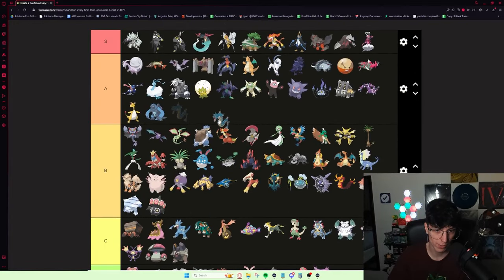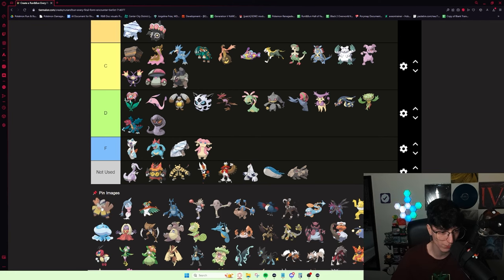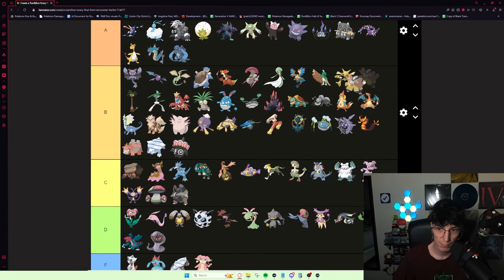Gyarados — I think it's 100% an A tier mon, on the lower end. Hariyama is also really good — one of those Pokémon that gets two abilities, both of which are good. Guts makes it hit like a truck. With Thick Fat you get two additional resistances, which is really nice. You get it really early and it's really good for Roxanne. I'd put it B tier — probably around here.